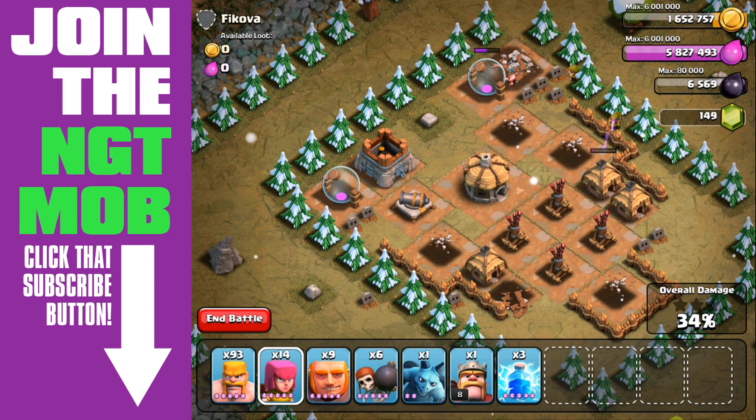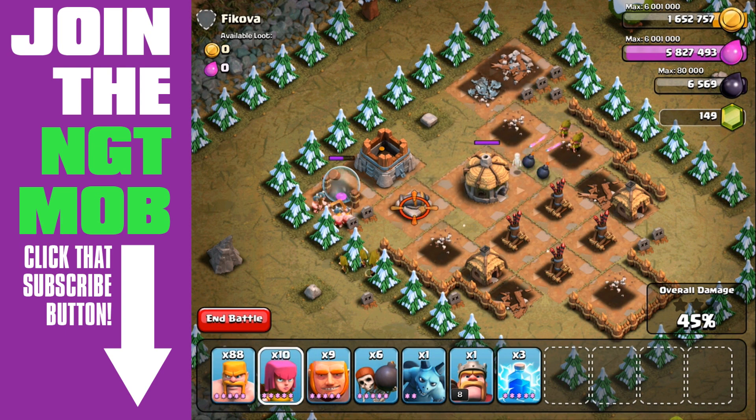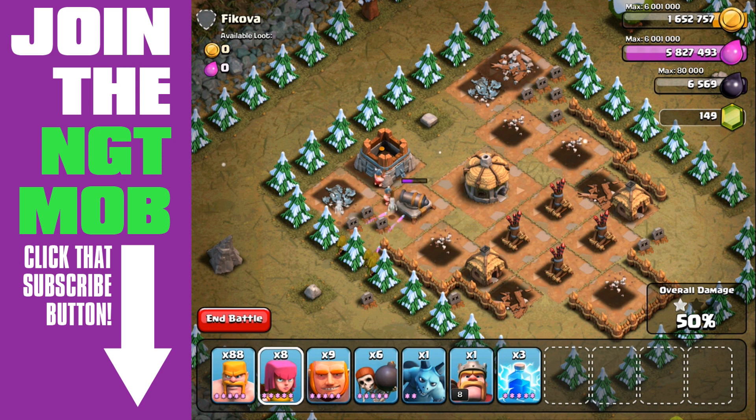I'm going to send in some more barbarians, probably, once the barbarians and archers from that top left get over towards the cannon. The only problem here is that I don't have those archers that attack the mortar. So any barbarians I'm going to bring in are going to attack the storages, so I do have to bring in more archers. Unfortunately, several of them go after the storage first instead of the cannon.